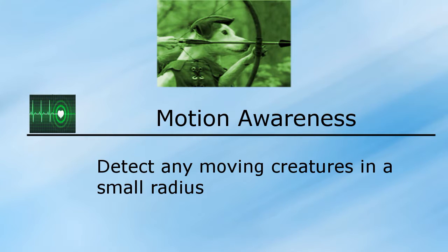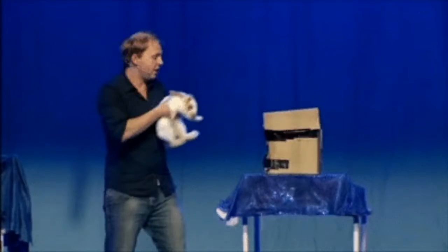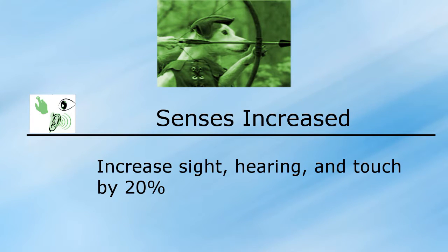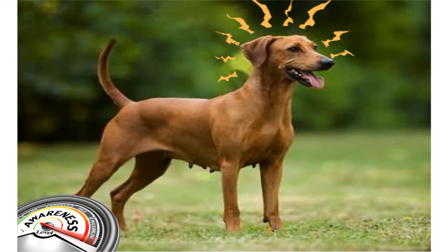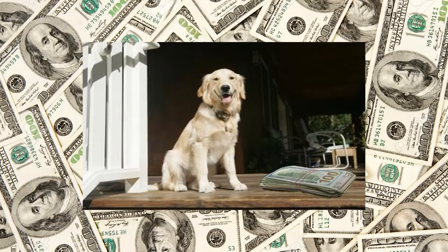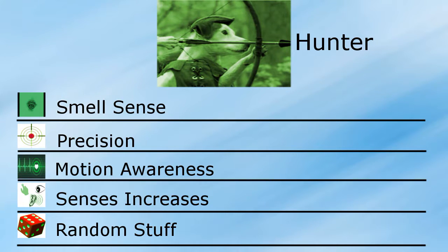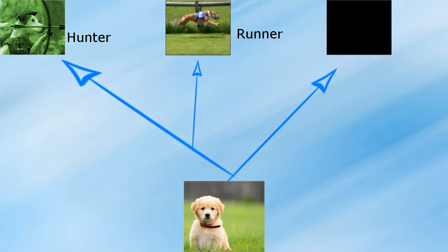Moving on, Motion Awareness allows the dog to sense any living creatures in a small area as long as they're moving — very useful to take down those sneaky tricky rabbits. Next, Senses Increased improves the sense of sight, hearing, and touch by 20%, boosting the dog's overall awareness. The last skill in this class is the infamous Random Stuff, which allows the dog to bring random items to its owner — you might hit the jackpot, or you might not. Overall, if you have an unexplainable desire for hunting, this is definitely the class for you.